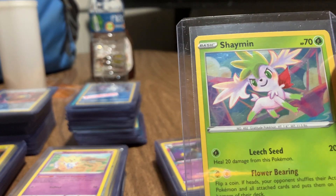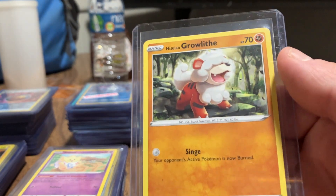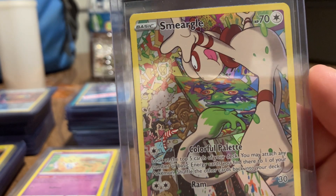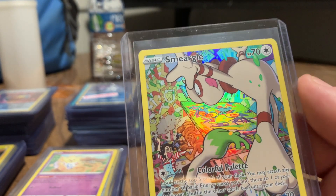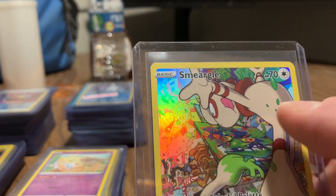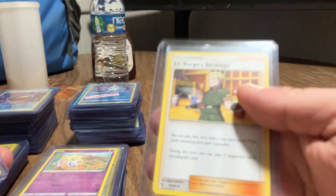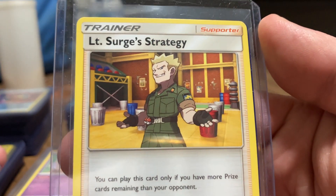Here's Shaymin. And another Staryu. And another Staryu. Growlithe. And a Snorunt. Smeargle - he likes to be in the photos. If you play Pokemon GO and you're trying to help your Pokemon grow XP and you take photos of your Pokemon buddy, he will actually be in the photos that you take on Pokemon GO. There's Starmie. Here's Lieutenant Surge.